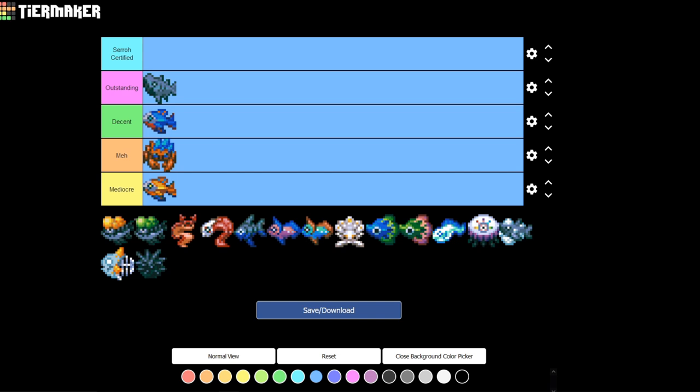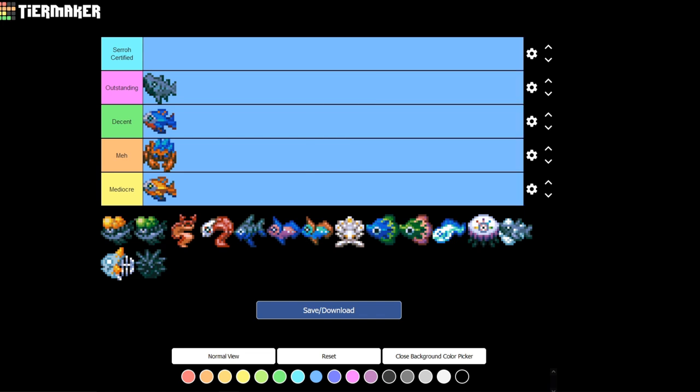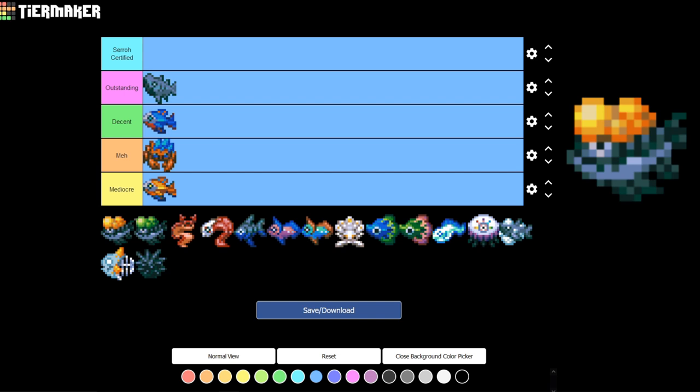Up next, we're going to the Clay Caves and the Larva Biome. The Clay Caves has all the tin and stuff, and the Larva Biome is always inside the Clay Caves, so they're kind of together. We have the Yellow Blister Head at 52.88%, the Green Blister Head at 24.04%, the Devil Worm at 15.38%, and the Vampire Eel at 7.69%.